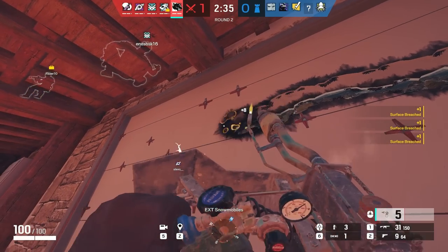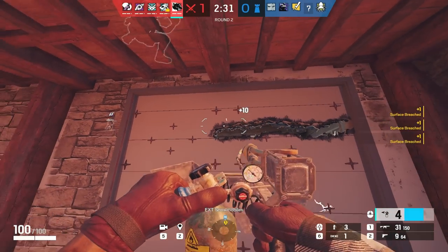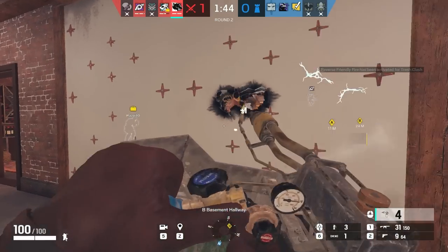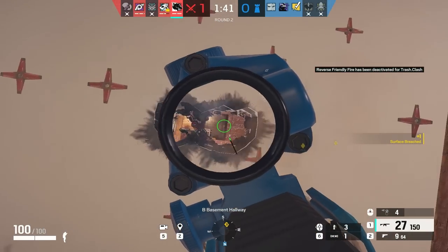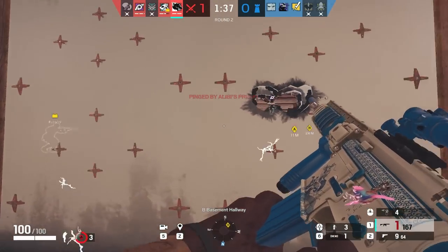Maverick has lost his nades, but he is still one of the good attackers. First of all, learn how to Maverick trick, which is making the reinforced wall soft. Second, don't make small holes, because defenders will just place their crosshair on that tiny hole where your head is about to be. Make a line without running out of fuel or stopping, and then peek.